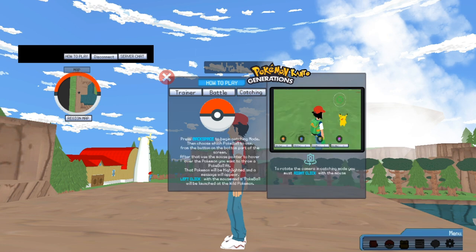Catching: push the backspace to start catch mode. Then choose which Pokeball to use from the button on the bottom part of the screen. After that, use the mouse as a pointer and hover over the Pokemon you want to throw the Pokeball at. That Pokemon will be highlighted and a message will appear. Left click the mouse and the Pokeball will launch.